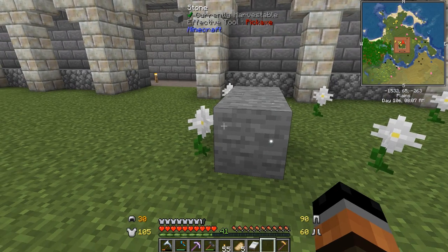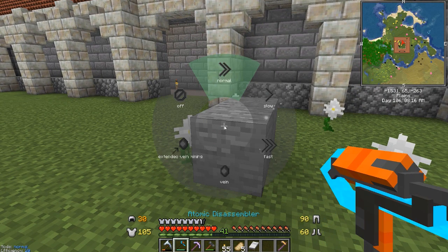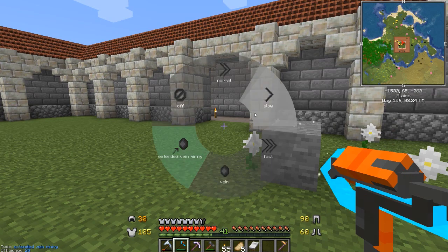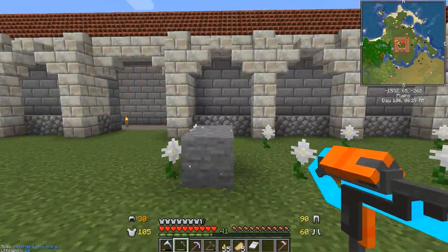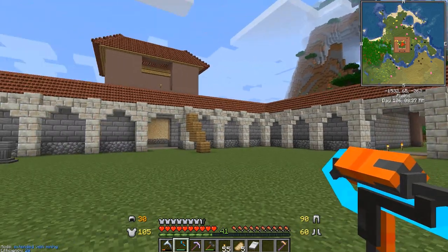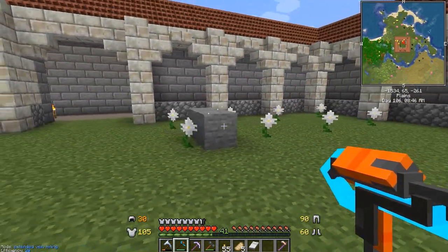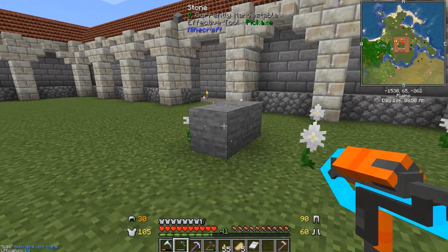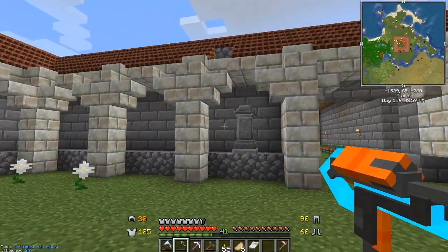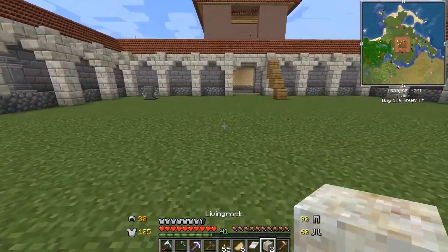Eventually it will do its thing, change, and turn into living rock. What I've been doing is setting it to extended vein mining to collect it — but note: make sure you change away from vein mine mode when you're not wanting to use it, because it vein mines any block you hit that's connected, including the roof. Be very, very cautious. Eventually you'll notice the complete transformation — it's a completely different block by the end of the process. It makes a very wonderful looking block. There it goes, and boop — two more living rocks.